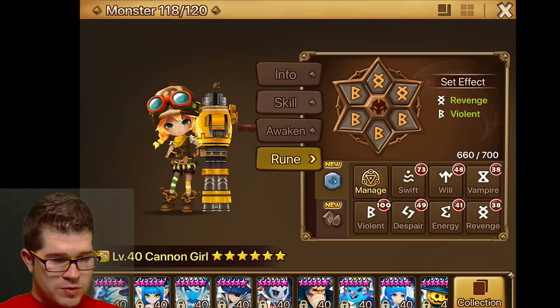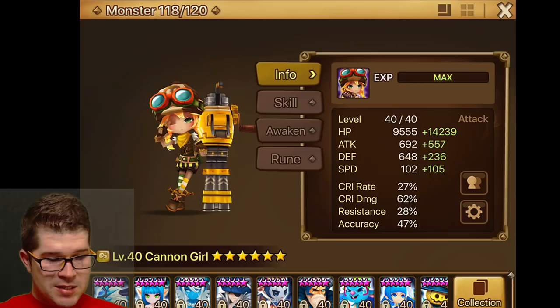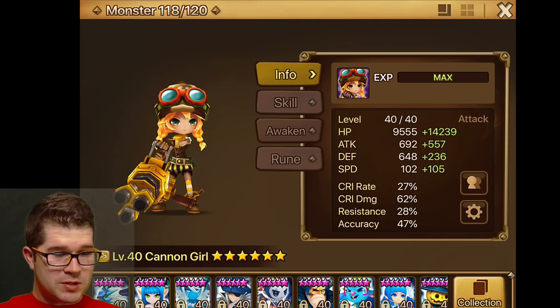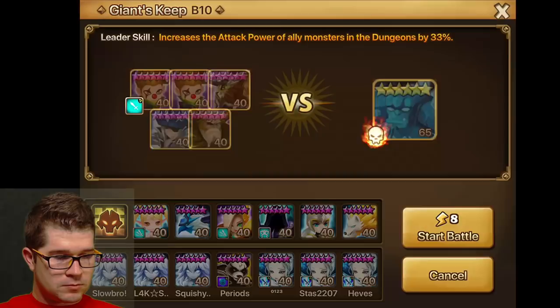Mine is runed very tanky — Speed HP HP. I want her to do as many hits as possible and live. The runes aren't maxed. Her HP is pretty high, attack is middling, speed is decent, and with accuracy I want her to land her debuffs. So we'll take her into some dungeons and see what she does.